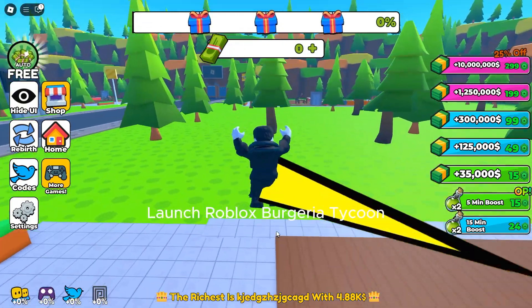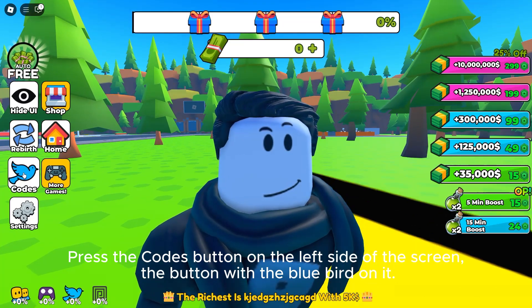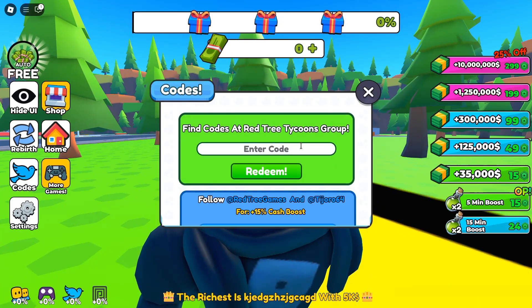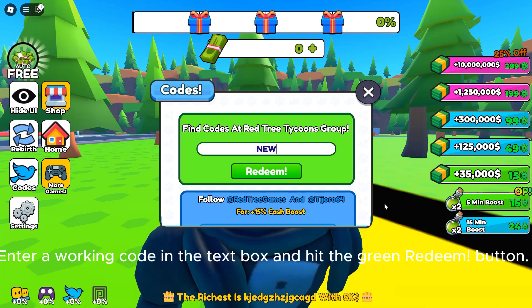Launch Roblox Bergeria Tycoon. Press the codes button on the left side of the screen — the button with the blue bird on it. Enter a working code in the text box and hit the green redeem button.